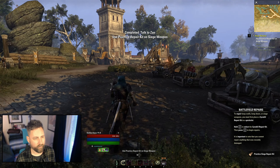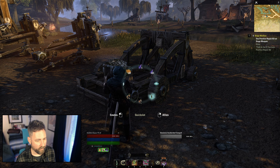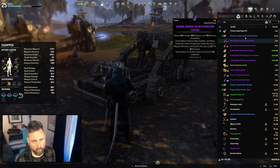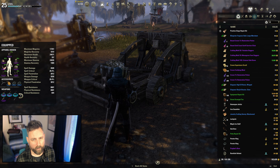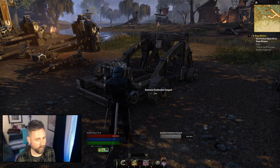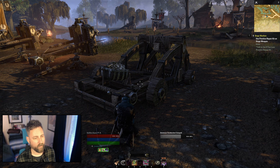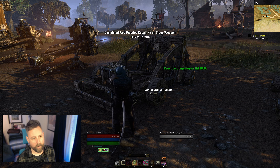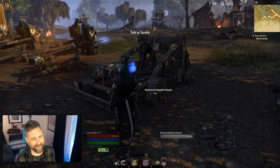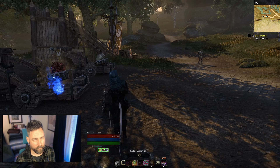Now I need to practice repairing stuff. This is going to be a quick slot item — we need to add it to a quick slot from our inventory. Practice siege repair kit — quick slots should be able to put this right there. And then now I can repair it. You're going to need to add that repair kit from your inventory to one of your quick slots, and then be standing and targeting an actual damaged siege weapon in order to use it.